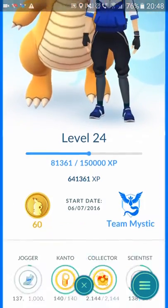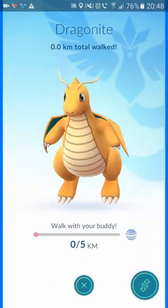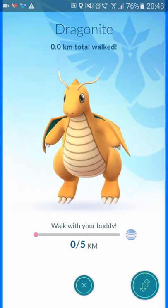So there you go guys, that's how you do it. Just a really quick informational video for you. You just walk 5k or whatever it tells you, and you get yourself some free candy so you don't have to go out and catch Dratini, seeing as there's no more nests.